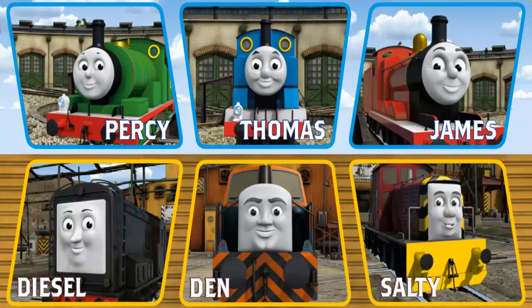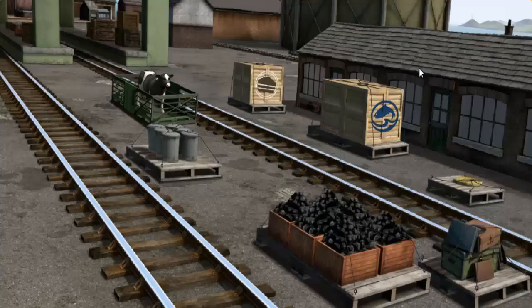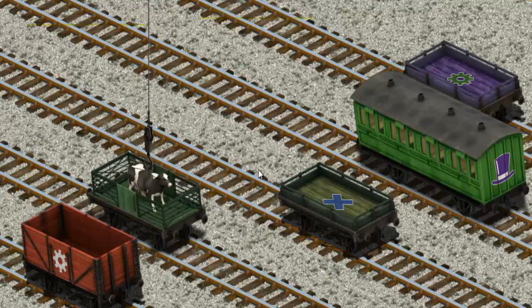It's a busy day at Brendam Docks. Thomas and his friends have many deliveries to make. James must deliver the cow to Farmer McCall's farm. Show Cranky where the cow is. That's it! Let's lift and load. Now the cargo must be loaded. Help Cranky find the blue flatbed with a yellow square. There you go!